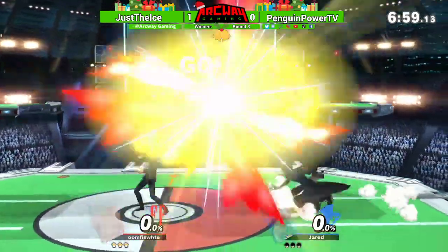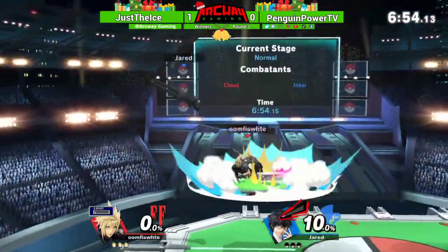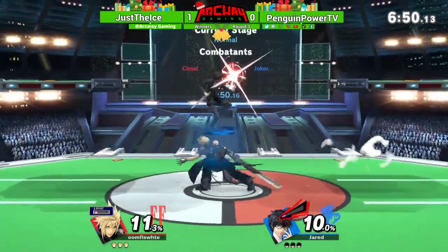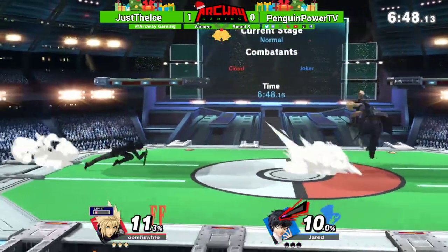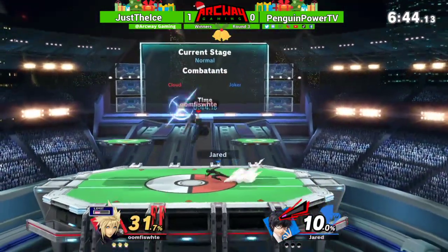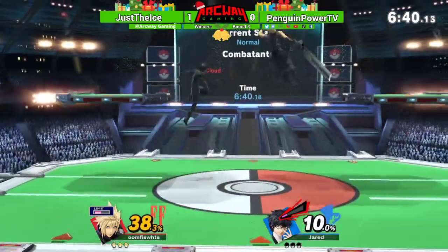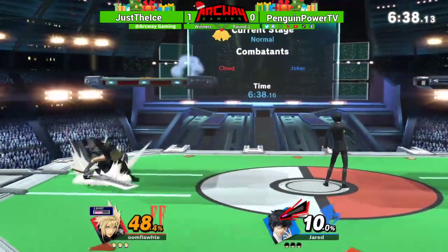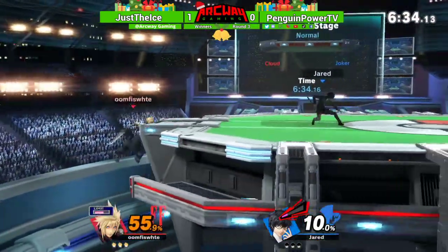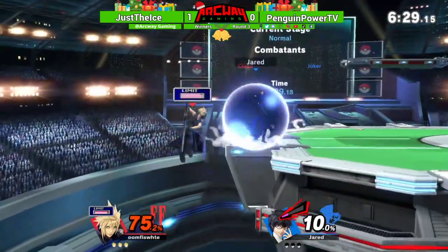Alright, flexing with that up B. B out of shield simulator 3000 — which I play. I play Yoshi, I'm not supposed to like Cloud. Tries to scoop him with that up B but Ice smartly DIing away. Penguin Power doing a really good job of keeping him in the corner right now.